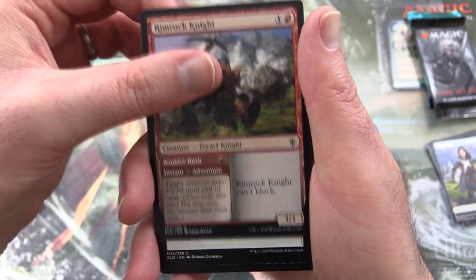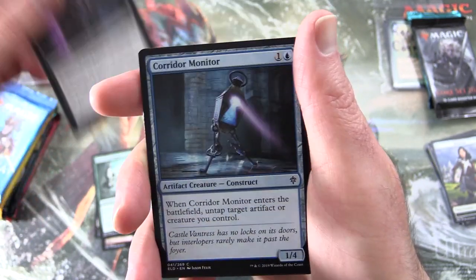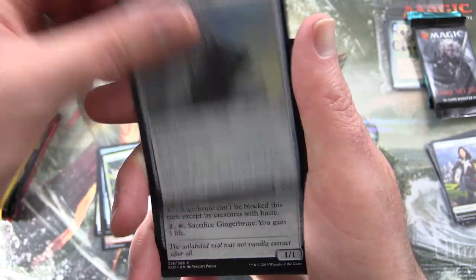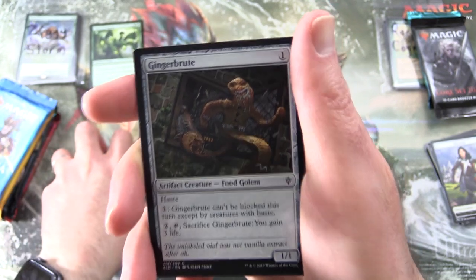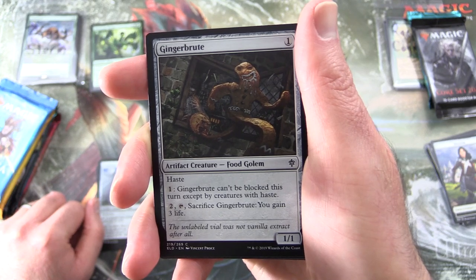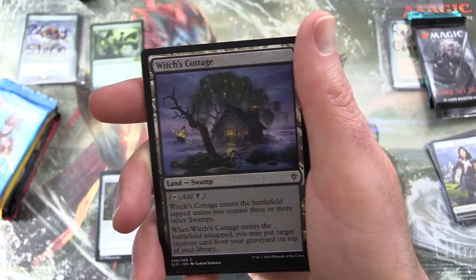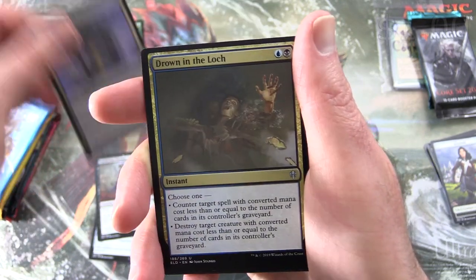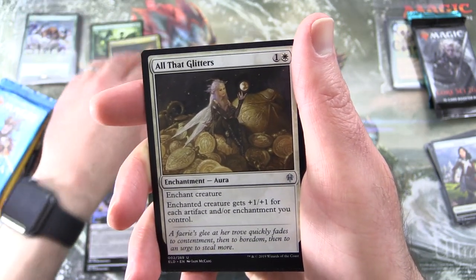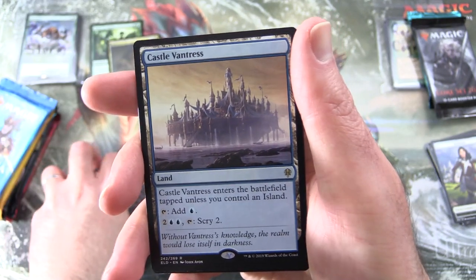Next up, Throne of Eldraine. We have Rimrock Knight, True Love's Kiss, Garenbrig Squire, Malevolent Noble, Corridor Monitor, Flutterfox, Crashing Drawbridge, Ginger Brute, Locthwain Paladin, Witch's Cottage, and uncommon's Drown in the Loch — a nice pull. All That Glitters, Ferocity of the Wilds, and the rare is Castle Vantress.